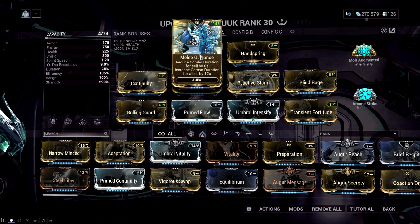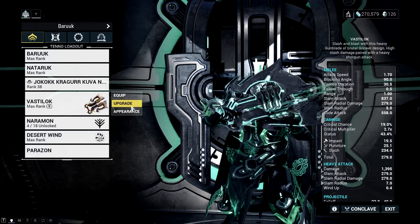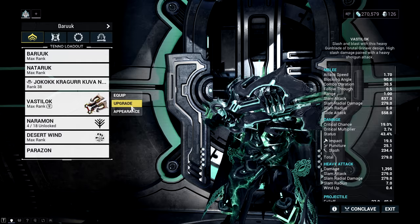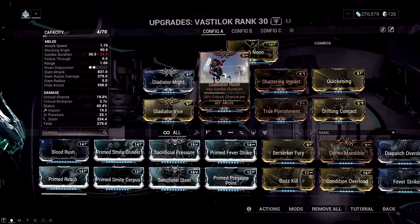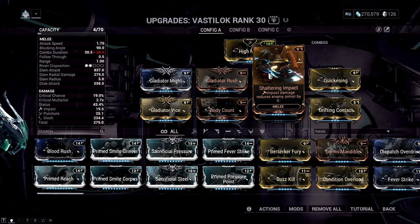With 725 status chance, you then want Handspring — a flexible slot — for knockdown recovery. Melee Guidance is key because it's the only way to get your combo duration for Desert Wind to minus one, which I'll explain shortly. For the stat stick, I use the Vassal because it builds combo fast — any stat stick works, like Azor or similar. You need the three Gladiator mods on your stat stick: 30% critical chance per combo multiplier, and at combo x12 that's 360% critical chance.